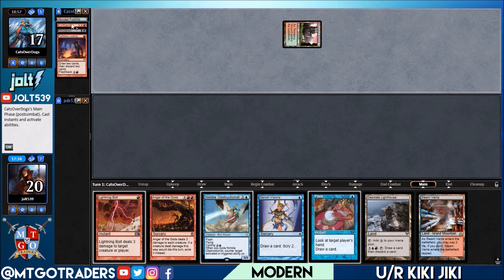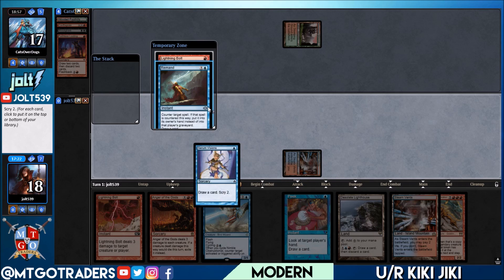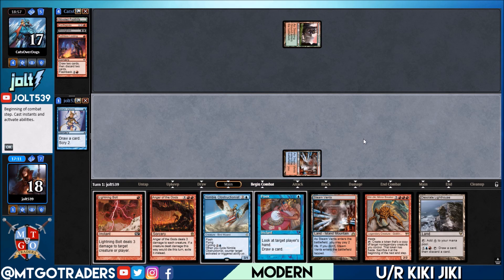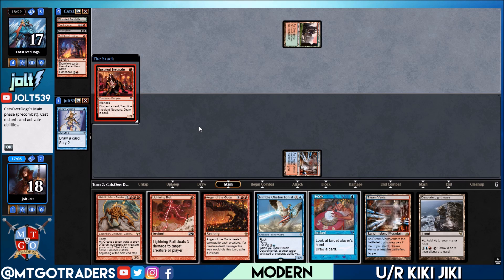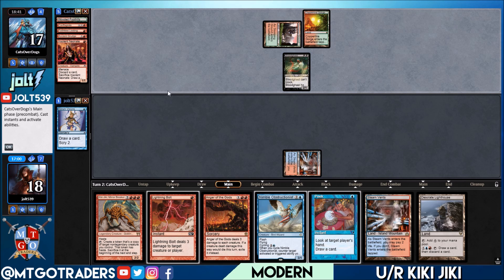Faithless Looting — that's Bloodghast and Conflagrate in the graveyard. Draw into Steam Vents — shock that in, pay two. Go for Serum Visions — Lightning Bolt and Kiki-Jiki on top. At this point we're banking on Anger of the Gods, so let's put both on the bottom. It'd be nice to have spot removal, but we want to make sure we're online for Kiki-Jiki, or keep hitting land drops and go for Nimble for a slow race. Opponent gets down Insolent Neonate, cracks it — Ancient Grudge in the graveyard. We don't have artifacts to worry about so we're fine.